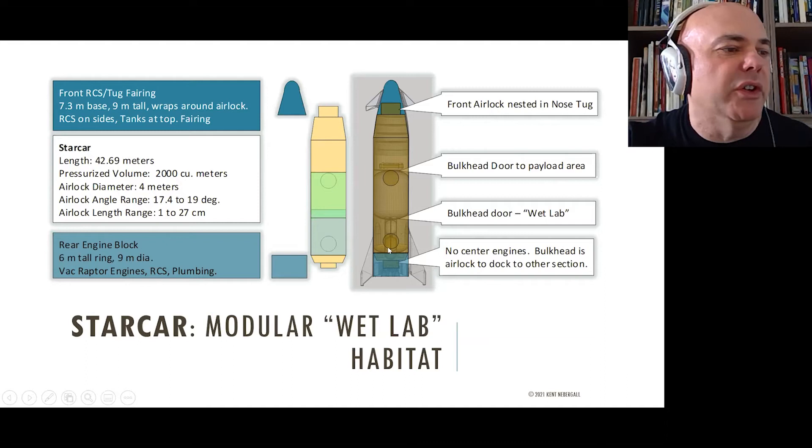You would take all the equipment for a hydroponics garden, put it in the top part, open the hatch when you've landed, take all that stuff down, and set up your hydroponics below. That gives you another roughly thousand cubic meters of space for a fiber-optic or LED-lit hydroponic garden down below.